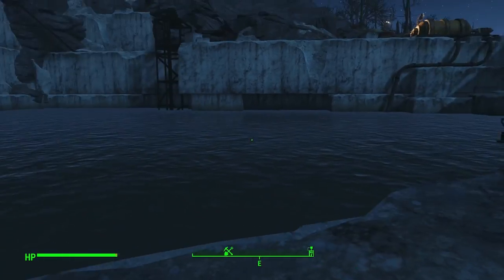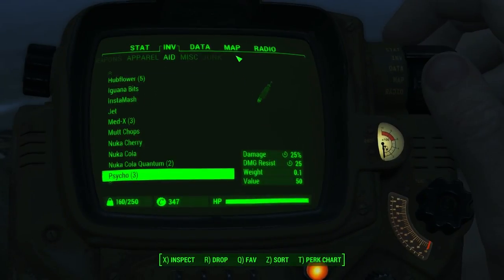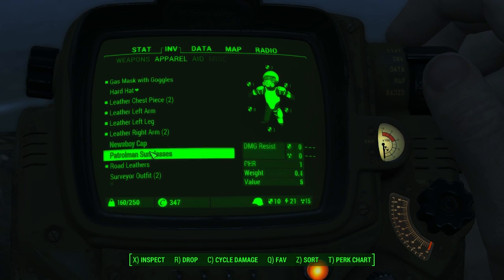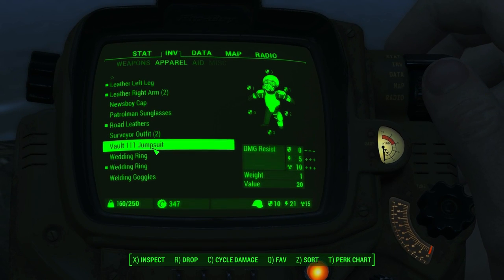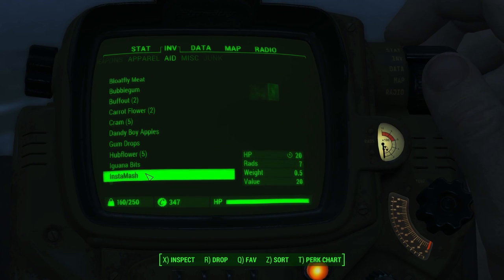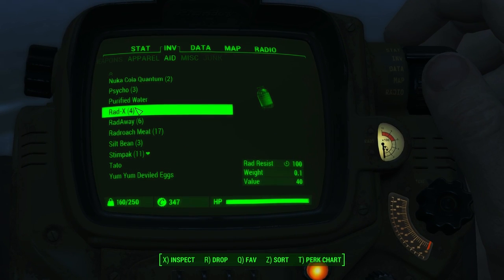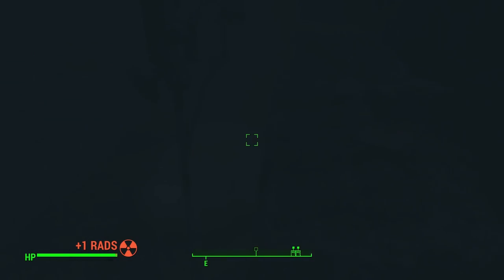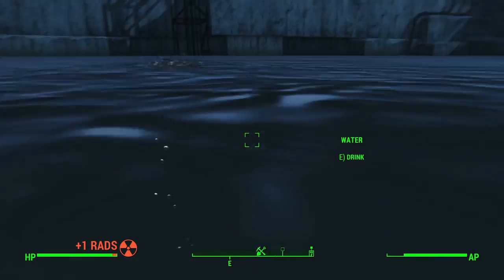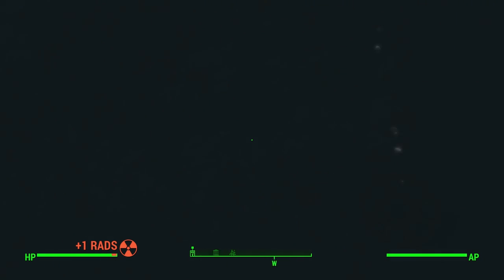Ten rads! Ooh, ten rads - that's a lot of rads. Do we have any stuff to help with that? We don't have a lot to deal with radiation. We do have some Rad-X, rad resistance. So let's give that a shot. I can't see anything. There's only one rad underneath. I said look for the bubbles, so I'm going to follow the bubbles down and see if we can fix this.